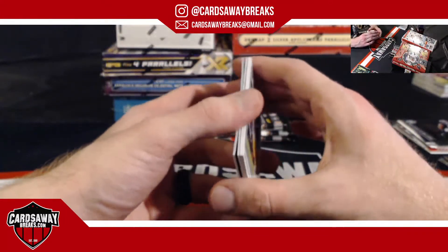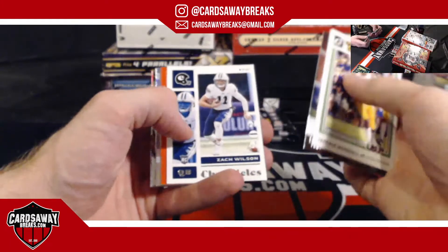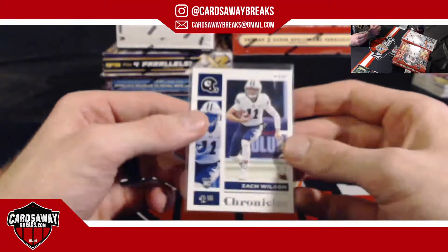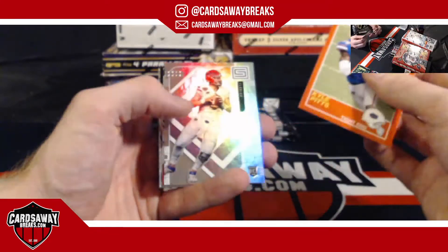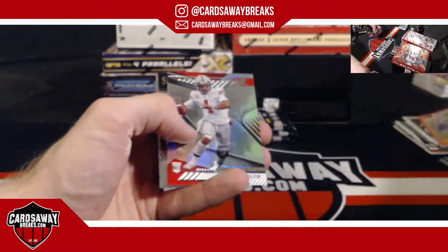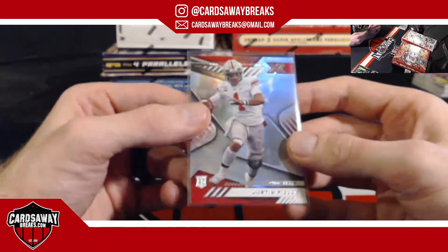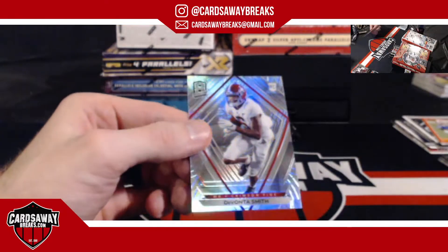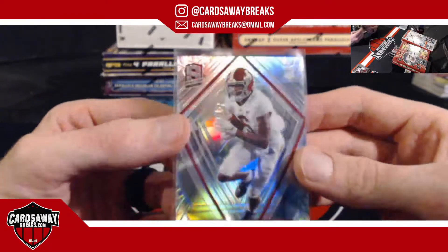Somebody in the chat — grab the next guest for another Donruss pack coming out of H2 Classics. First person to comment wins. That's Zach Wilson base. Cow Pidge base. Cow Trask, Justin Fields for the Bears. DeVonta Smith and another DeVonta Smith for the Eagles — jumping out of his skin on here. Got a miss-stamp.